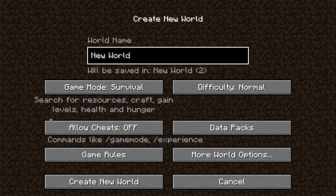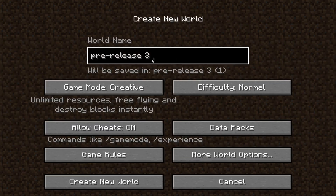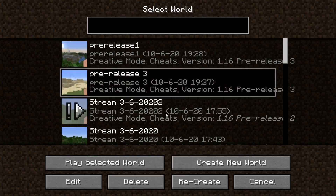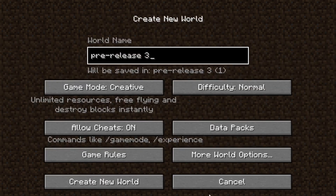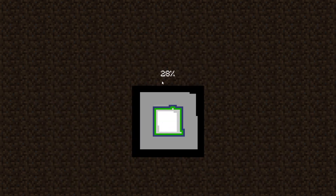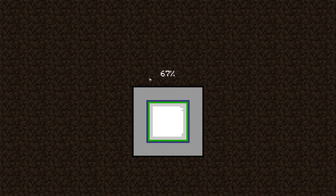A loading screen is now displayed while the game is reading world data for loading, creating, or recreating a world. Let's recreate a world and show that — you can see it says 'reading world data' and then 'preparing', so it has a very small message after you read the world data, load the world, create the world, or recreate the world.